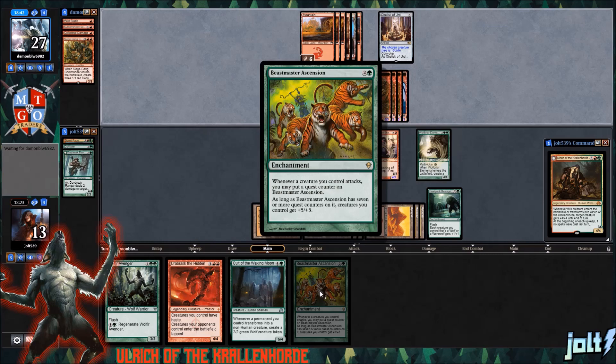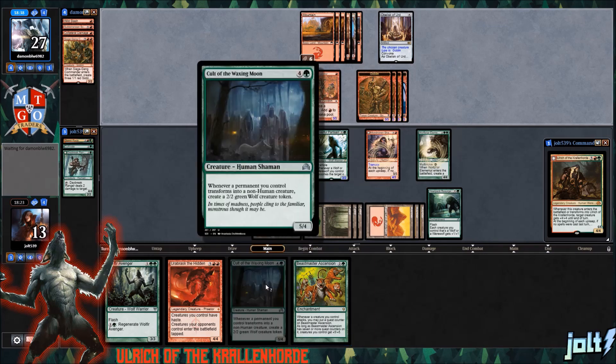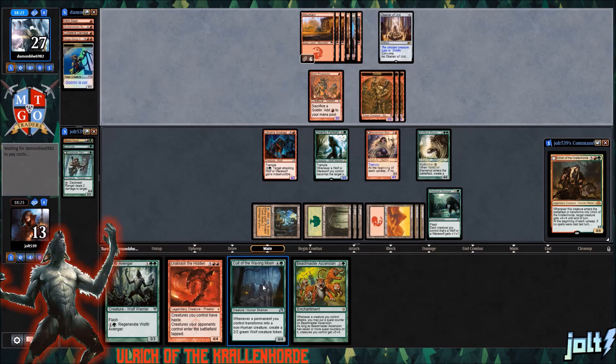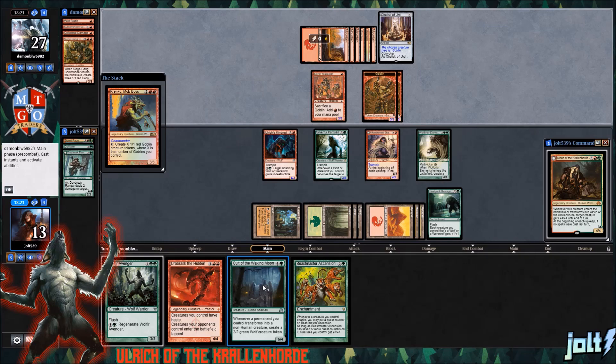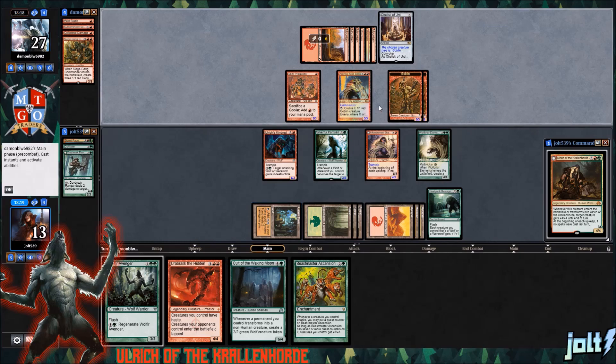With the Cult of the Waxing Moon, there are a lot of really cool cards in here that interact with the transform ability. We have Moonlight Hunt, which lets you transform a creature and have it fight another creature. We also have Moon Mist — kind of like a combat fog that transforms one creature and prevents all damage dealt by non-Werewolves. And then we have Waxing Moon, which transforms one creature and gives all your creatures Trample.